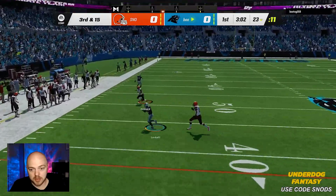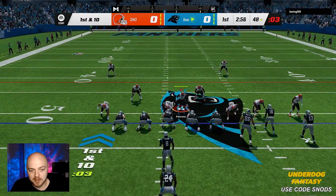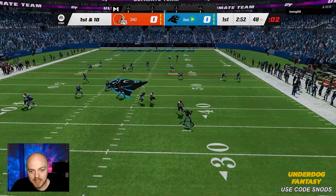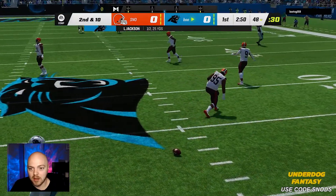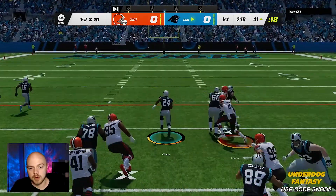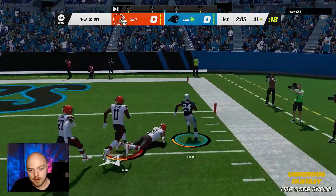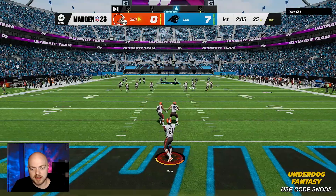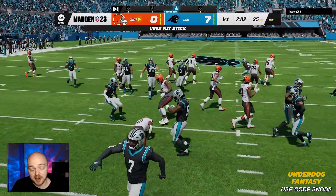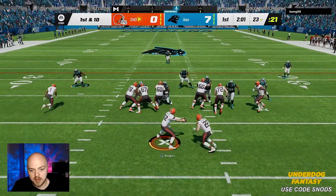We got burnt deep — nice little play there. Best thing to do is come out in this Cover 3 and do the same thing. It looks like we're going in man but we're really not. What is this play? Who did he just throw to? This game is so weird. Oh no — Nick Chubb, I'm not mad. Randy Moss is actually our kick returner, interesting. He got hit and he didn't fumble so we'll keep him back there.